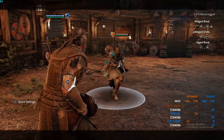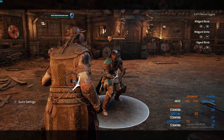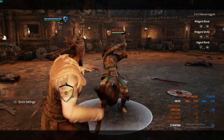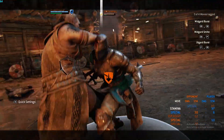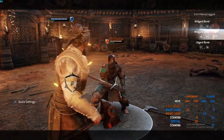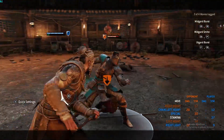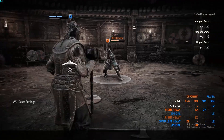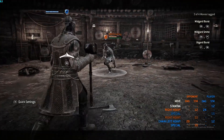Whenever you do get a parry, if you press your guard break right after, you can get a bash, which does lead to a combo. As you can see, that's a situation where I've used more stamina than I'm draining, because I keep missing.